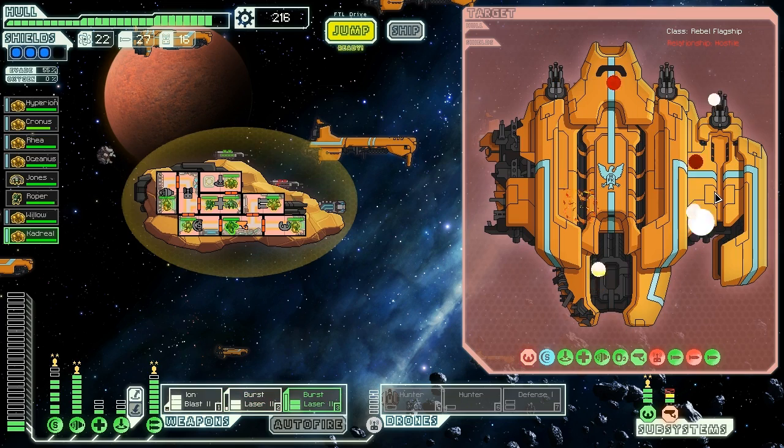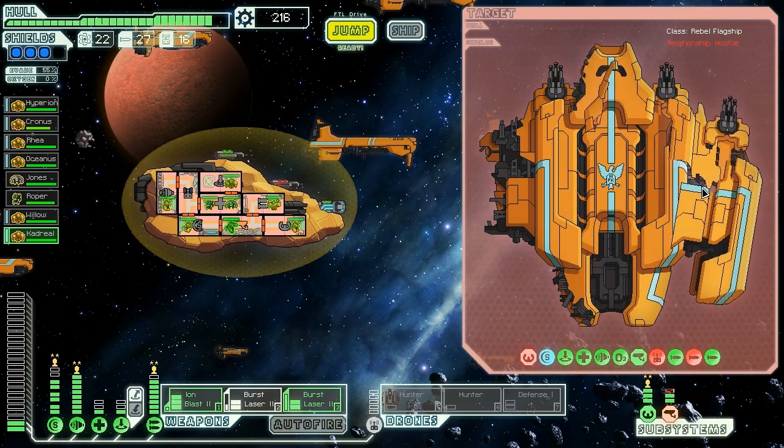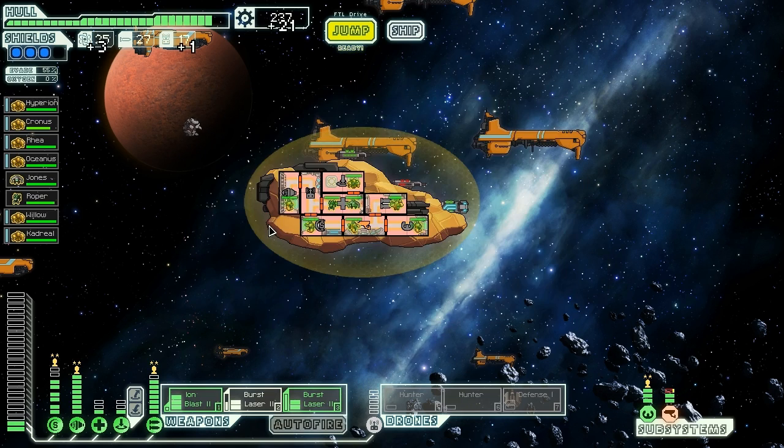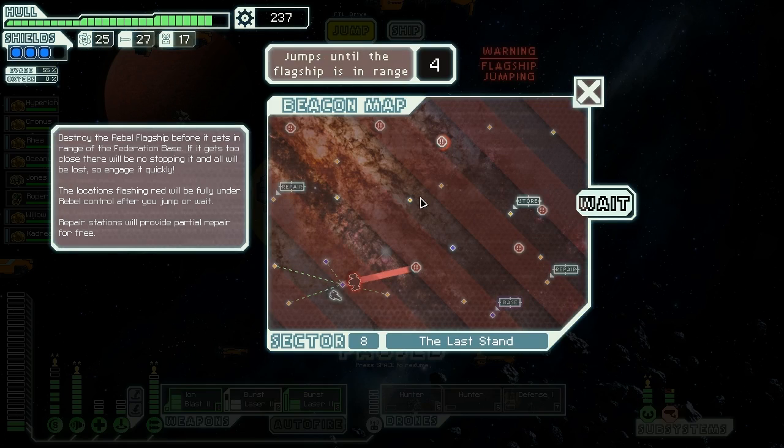They're dead — down they go. It was the easiest fight ever. They didn't have anything scary. Just as we finally gain the upper hand, they find a way to make an FTL jump. In its new state, you'll have to get closer to the base to be a threat — we've bought some time, but we'll have to keep up the assault. Getting three fuel, a drone part, and 21 scrap. I don't understand, but I'll take it. Let's go murder that guy.